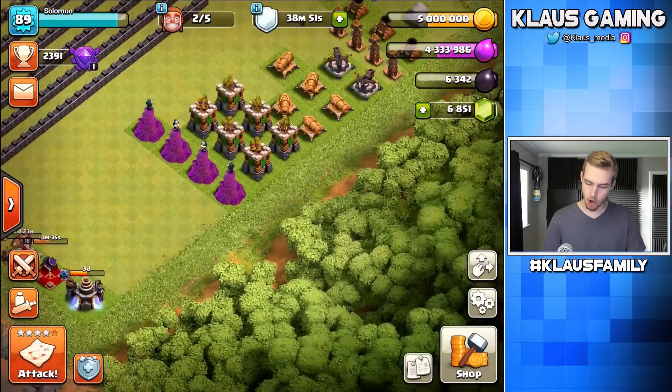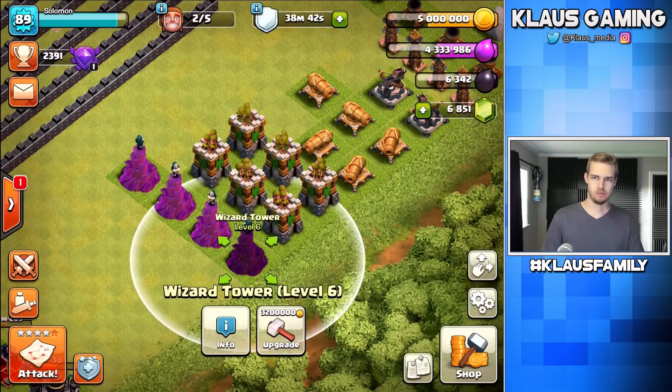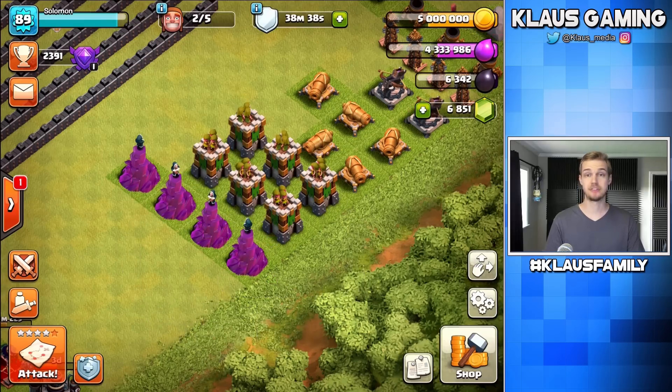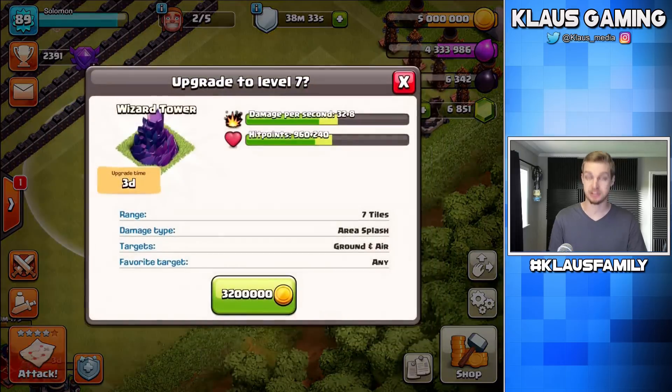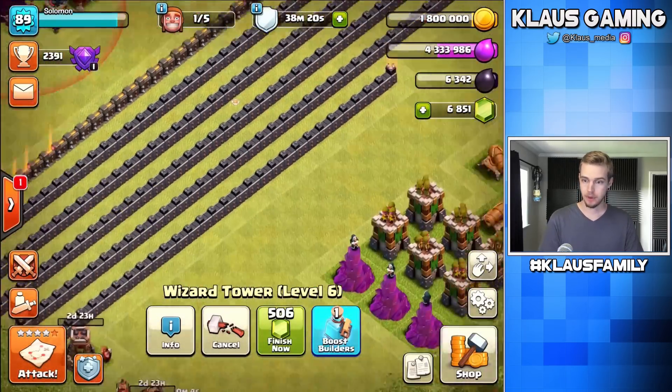Town Hall 9 only has one bomb tower. Now we've got to work our way down the list. The Wizard Tower is our number one priority — best defense in Town Hall 9. Let's go ahead and upgrade this level 7 wizard tower: 3.2 million gold, three-day upgrade. Bam — alright, we'll put that there.